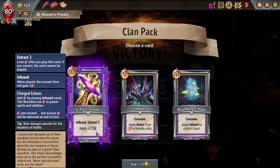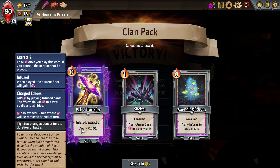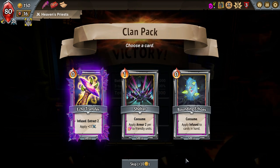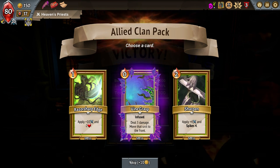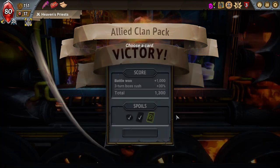Infuse Extract 2, apply 15 damage — that's really good. Extract 2: lose Charged Echoes. Apply Armor 2 per Charged Echo to friendly units, or infuse all cards in hand. I feel like Echo Transfer is kind of the way to go because it somewhat pays for itself. Infused Vine Grasp — it's okay but I don't care too much. Sharpen can be really good though. I'm probably going to just skip — let's keep our deck relatively light.